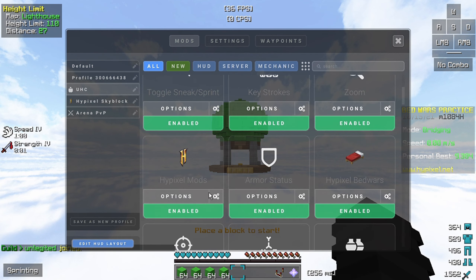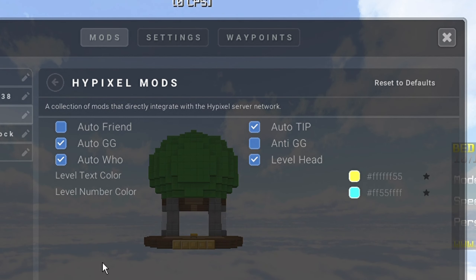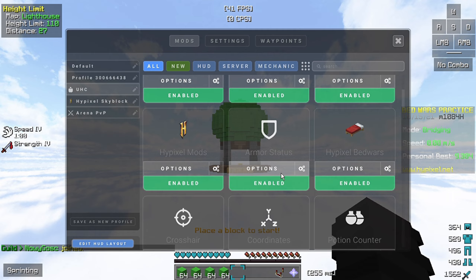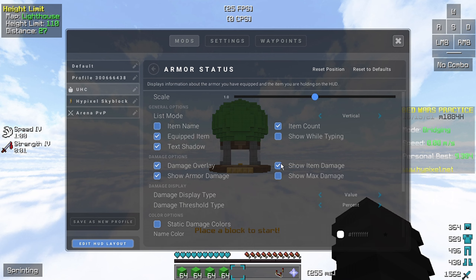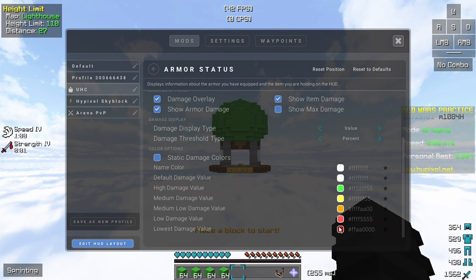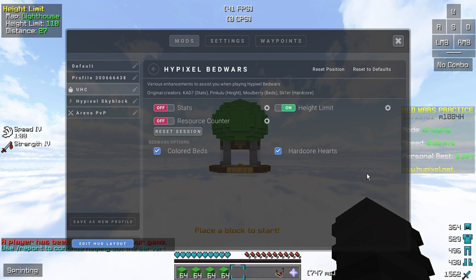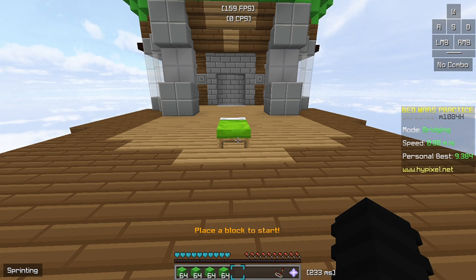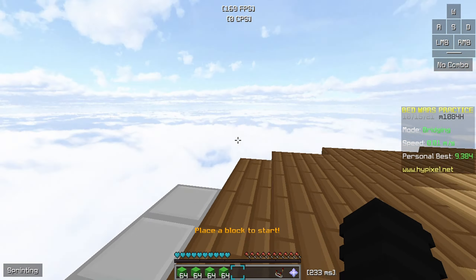For the next setting we have Hypixel mods — just turn auto tip on and copy the settings. Just copy my settings, they are all default settings, I didn't touch anything, but just use it. For the next setting we have Hypixel pad walls — yeah, height limit. Turn on colored bed so that everything will have a colored bed. As you can see this one is green and that one is yellow.